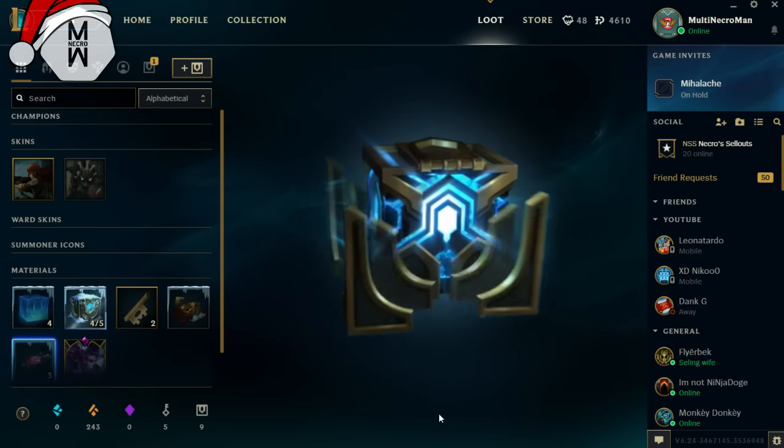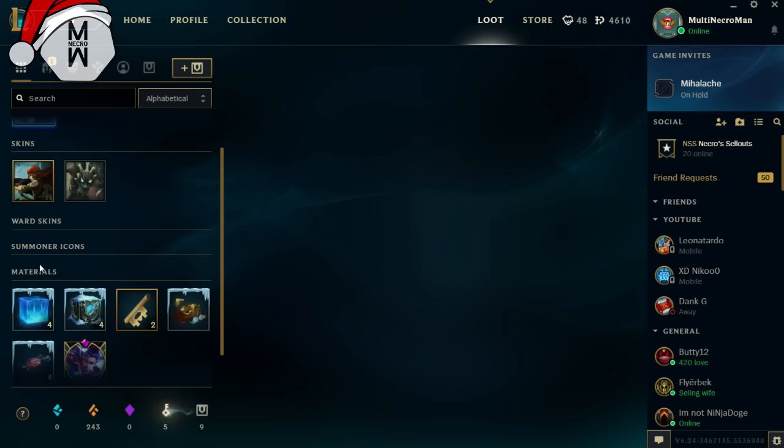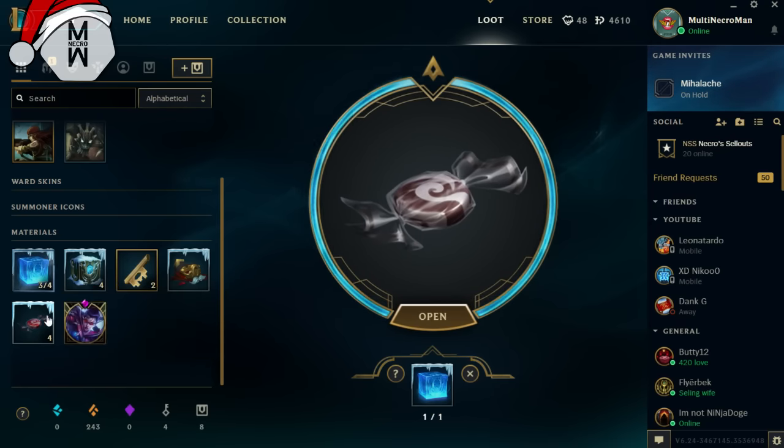We got Corki and a Snowdown Sweet, so now we have four Snowdown Sweets. Let's see what they give. Apparently these give you icons — so if you want the icons you should buy either the normal chest or this chest, as they drop that anyway.